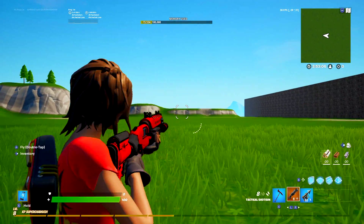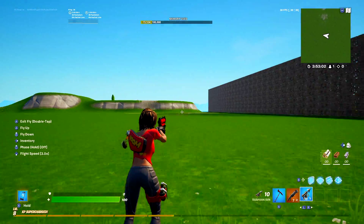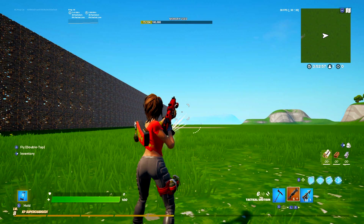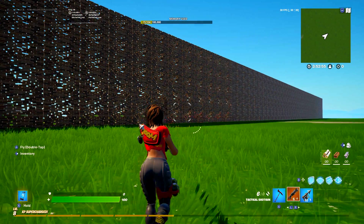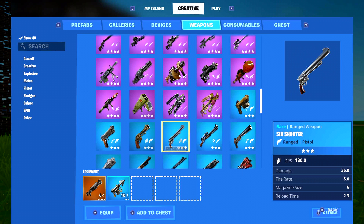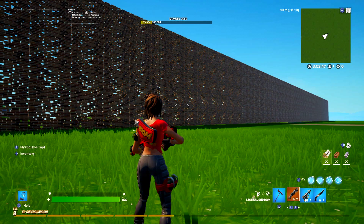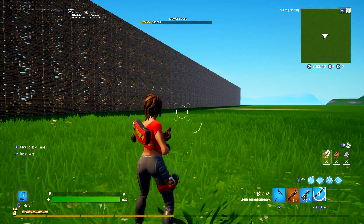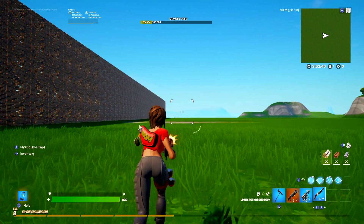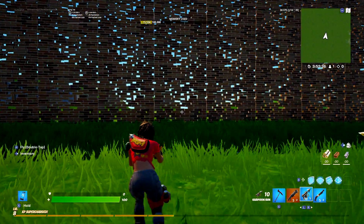Then we gotta do this. The harpoon is a really underrated weapon because it can do 75 damage, and there is no delay. Because if you equip a regular shotgun — I'm just gonna use a regular one, a random one here — say you did this, there's a timer right there. But if you do the harpoon, it's a really quick swap, and the harpoon does 75 damage, which is pretty decent.